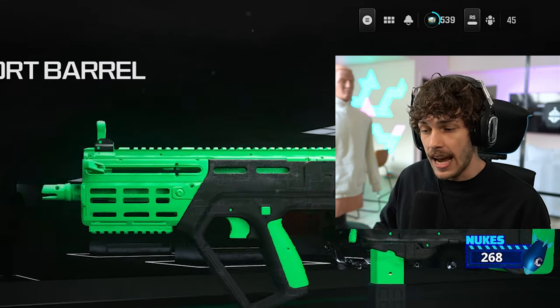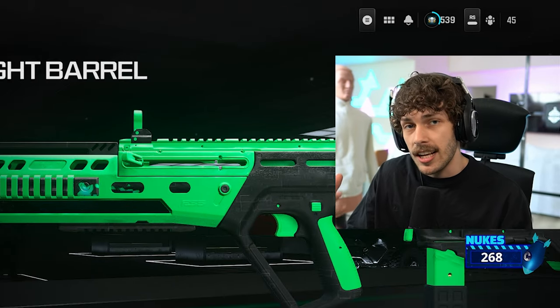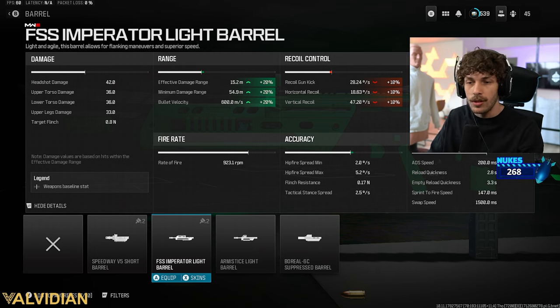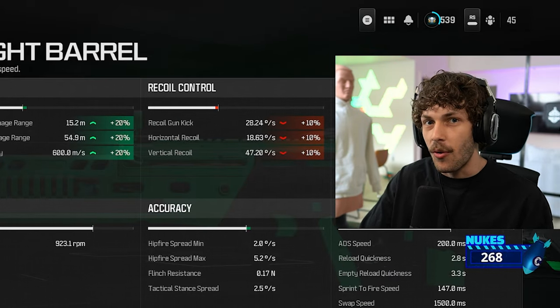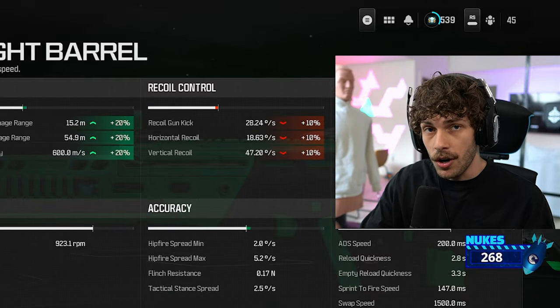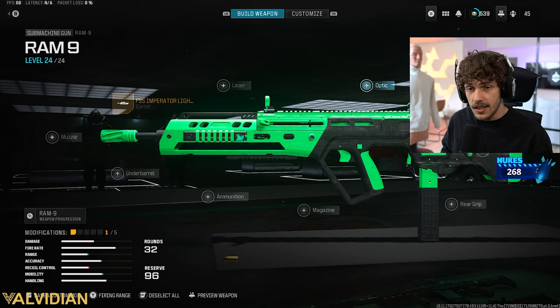That frees up an extra attachment slot. They also buffed one of the barrels — the Imperator Light Barrel — which is going to maximize damage range, making this thing take fewer shots at range for a faster time-to-kill. The only con is a little recoil control loss, but before it only gave 10% increase while losing 15% recoil control. Now you definitely want to run it, especially because we get a big bullet velocity increase making it feel way more responsive — like playing on lower ping.